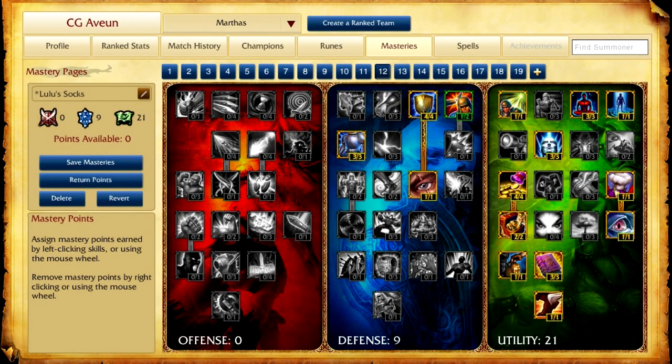The other runes I most commonly use would be 0/9/21. The reasons being shorter cooldowns and faster movement speed. Having the early ward and the early pot in lane helps you sustain, keep harassing, and keep doing damage early — which is what I like to do when I play Lulu — and of course the gold regen and being able to take a little bit more damage in lane. So that's about it for the runes.